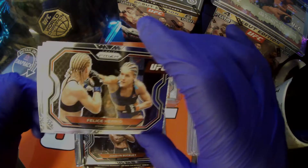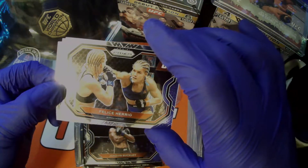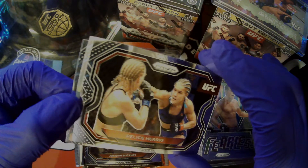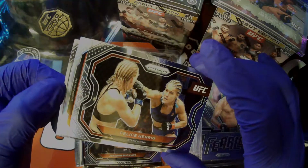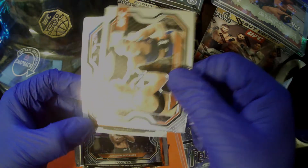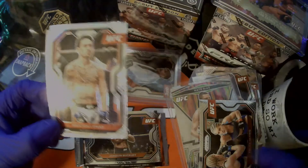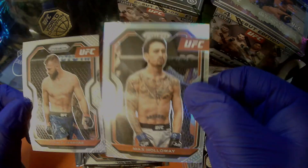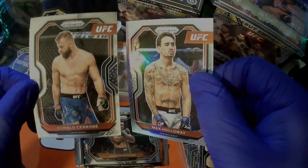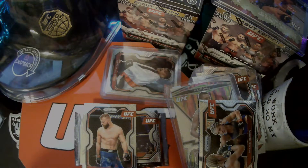Oh, see what you see here? Back there — Felicia Herrig, strawweight. Let's see what we have here. Featherweight — who do we have? Max Holloway! Oh, silver. He's coming up. Oh, Cormier! My guys. Look at that one-two punch. Let's get Max sleeved up.